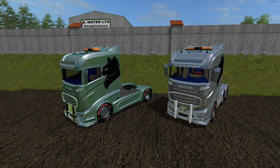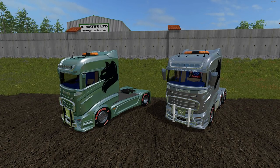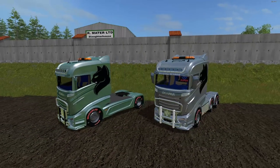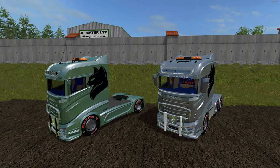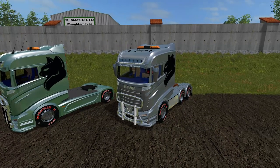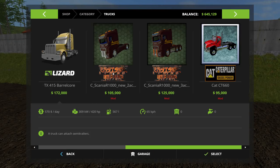You will not have to unzip this file once you get it — everything's right there ready to go. There's a big palette of colors to choose from and they all look great. These are the Scania R1000 series. The only difference between the two is one has an extra axle — a double axle and a triple axle. They're located under trucks in the shop. The double axle is $105,000, no daily maintenance fee. Power is the same for both: 552 kilowatts and 750 horsepower. Max speed is 83 kilometers. The extra-axle version costs an extra $20,000 but has the same speed and power.